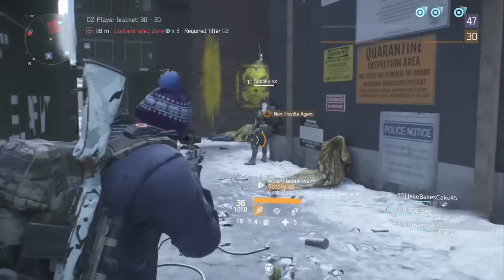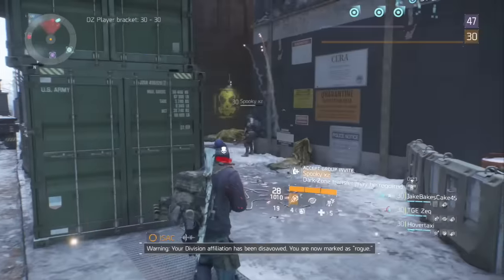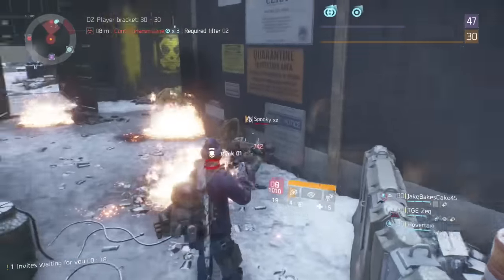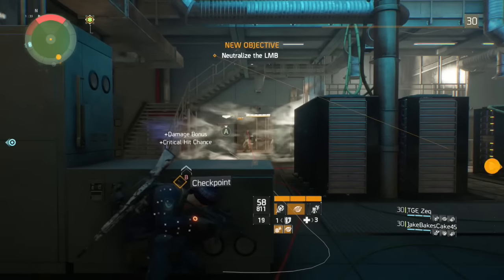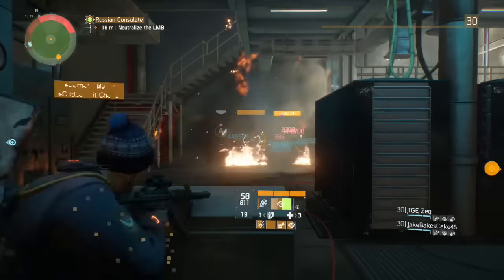As for signature skills, it's truly up to you and the playstyle of you and your team, so choose what you feel is most comfortable. If you're running solo or in a small group, however, I recommend using Survivor Link to make sure you stay alive, considering you cannot heal yourself as easily. But to truly make the demolition build as tough as it can be, Tactical Link is your go-to ability.